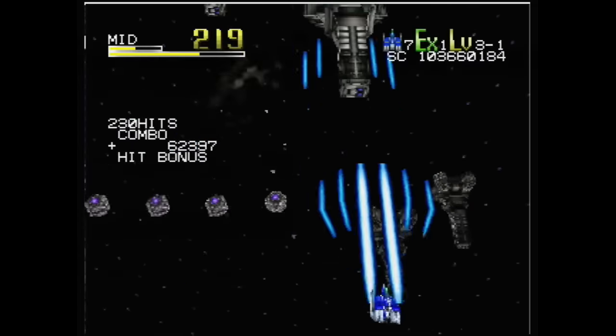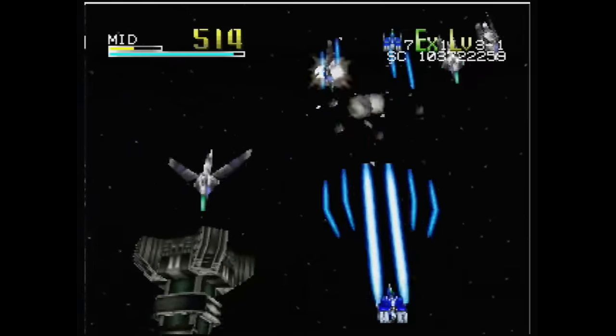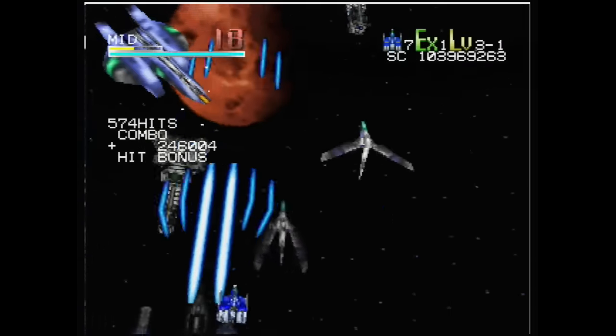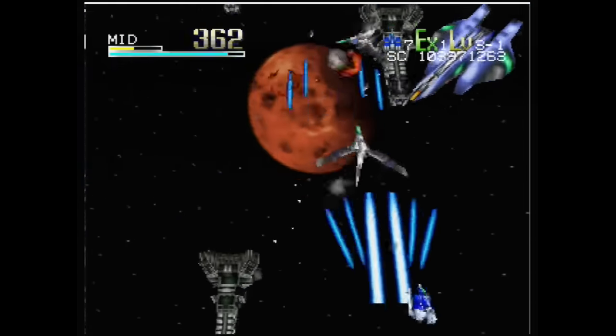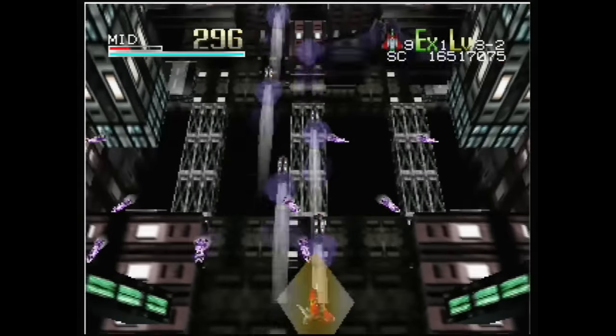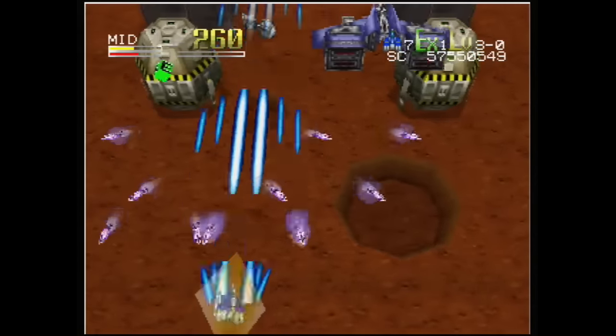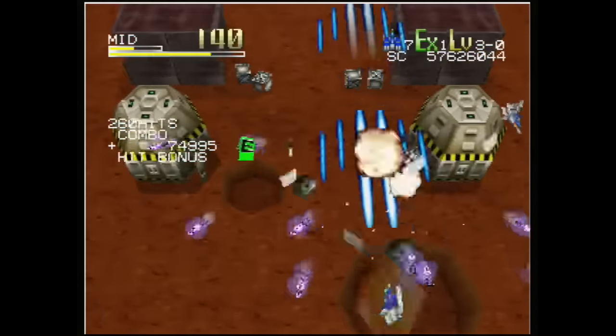Graphically, Star Soldier: Vanishing Earth holds up fairly well. Your ship, along with the enemies, are well animated, featuring a decent amount of detail. The backgrounds are also interesting, ranging from computer imagery, space, factories, and even Mars. There is enough variety between the stages to prevent them from ever feeling stale.